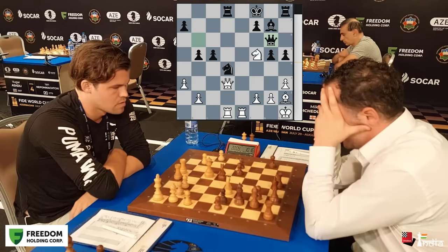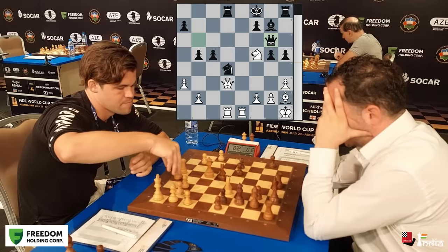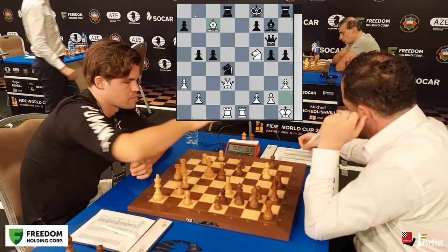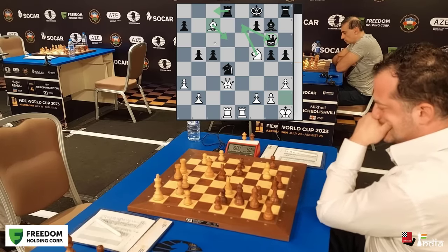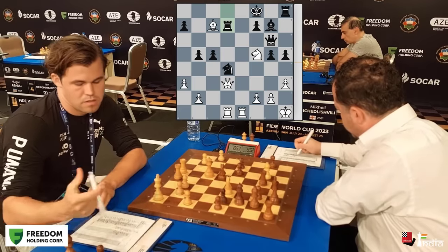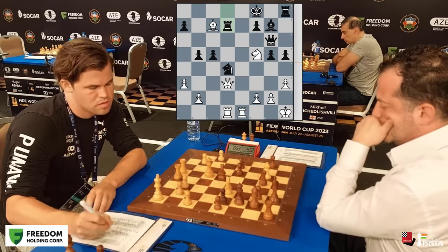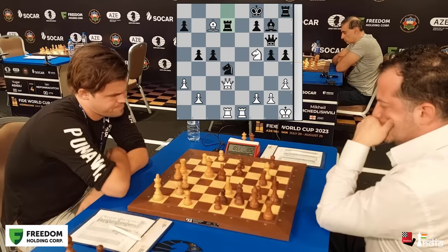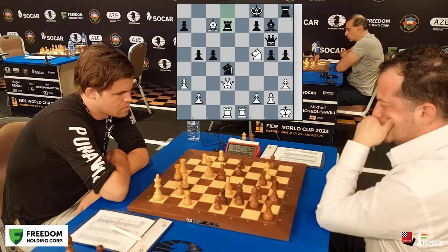Magnus takes his time — he has 22 minutes. There is a brilliant move here for white. Can Magnus find it? Of course he does: bishop c7. If the rook moves away, there is bishop d6 check followed by knight e7, winning the queen. So rook d7 is the only move. But now Magnus has seen the winning combination — it is a rook sacrifice. He calculates the final variations. It's a very pretty move.